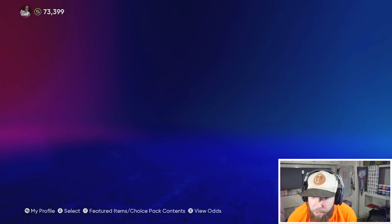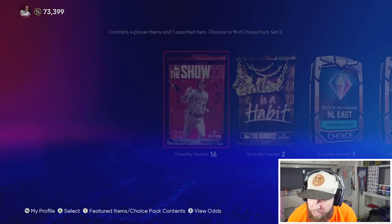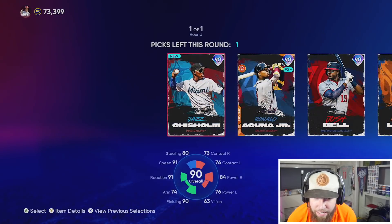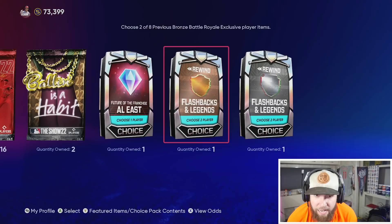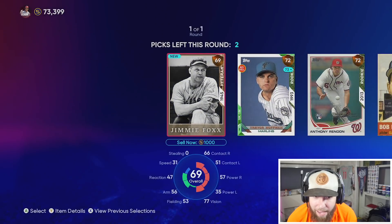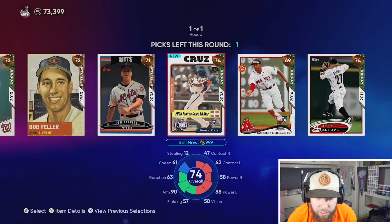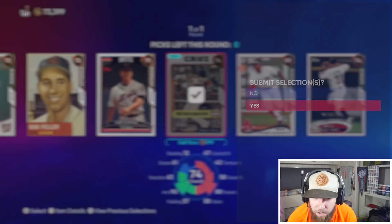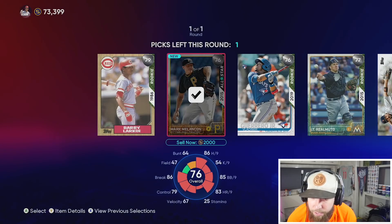Now I'll go through these Face of the Franchise packs. We already have a bunch of these cards, but again until I get the live series collection done, I'm going to be selling these and then circle back and finish those collections once we have Randy Johnson. We got some rewind packs from the battle royale program here — this will help out with collections as well. We'll take a rookie card and a veteran card.